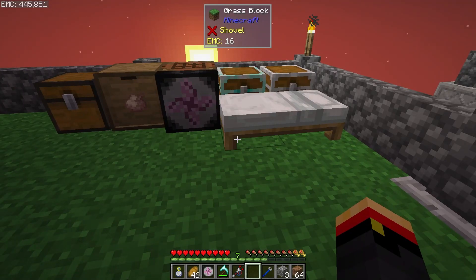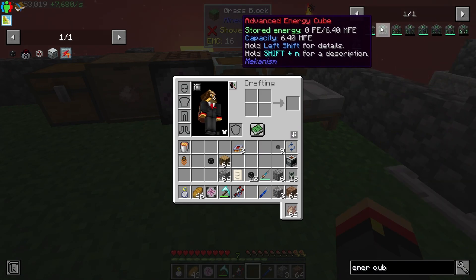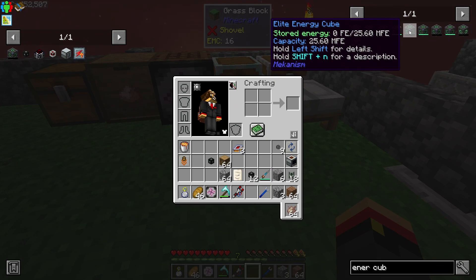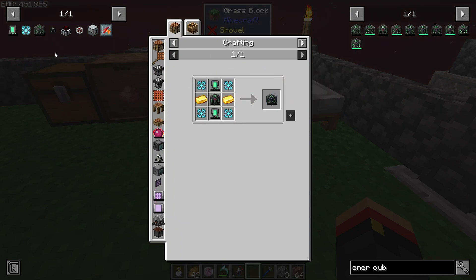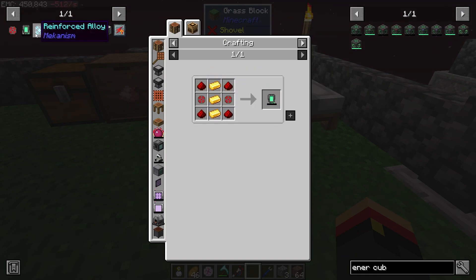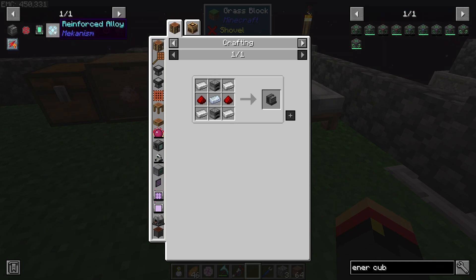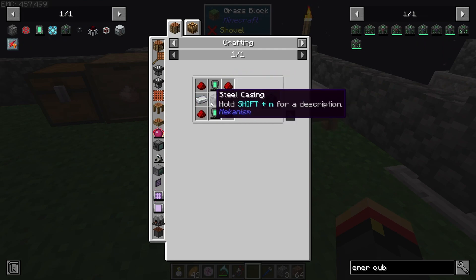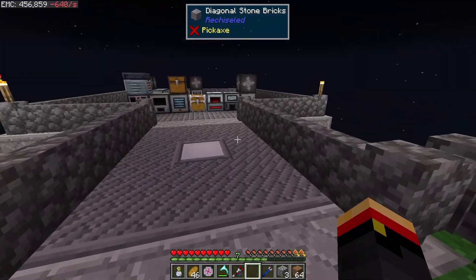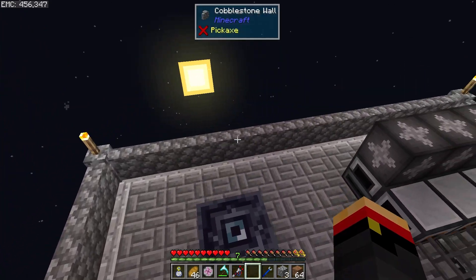To do that, we need to get into Mechanism because I want an Elite Energy Cube. This stores 25 million redstone flux, which will supply us for quite some time. To craft it, we need reinforced alloys, energy tablets, and infused alloy — which requires a Metallurgic Infuser. Basically all the steps come down to the Metallurgic Infuser plus a bit of steel for the casing. That's what we'll do in the next episode: finish this power construction and add in some Mechanism machines.